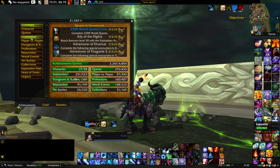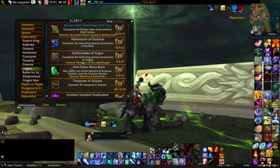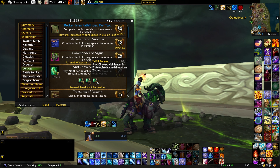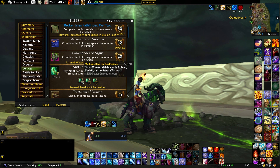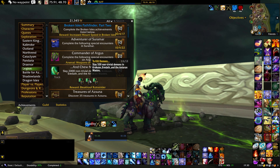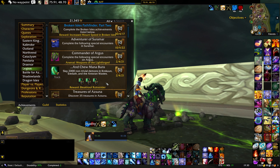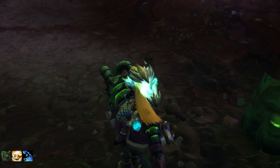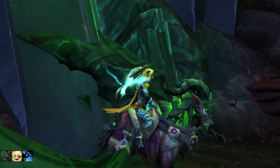To unlock the mount you need to complete the achievement And Two Mana Buns. In the achievement progression you will first see 'We Came Here for Two Reasons,' where you're required to kill 100 non-trivial demons on Argus. After that you will see 'To Kill Demons,' which requires killing another 500 non-trivial demons. Finally you will see 'Enchoo Mana Buns,' where you'll have to kill 2,000 non-trivial demons — and then voila, this mount will be added to your collection.